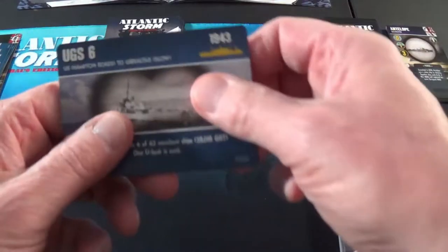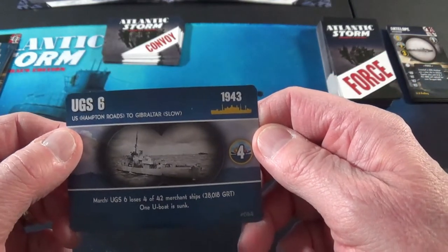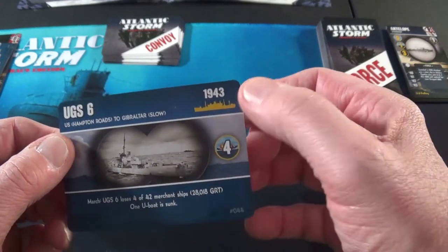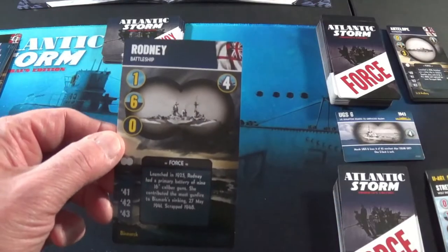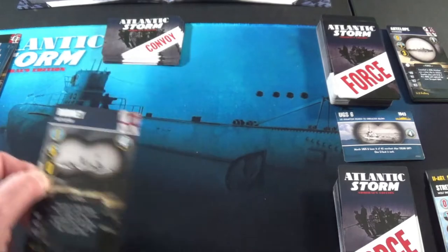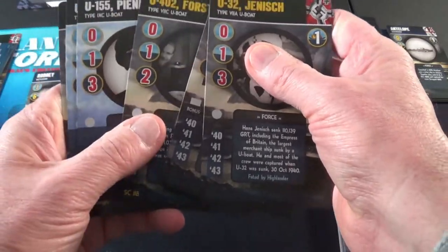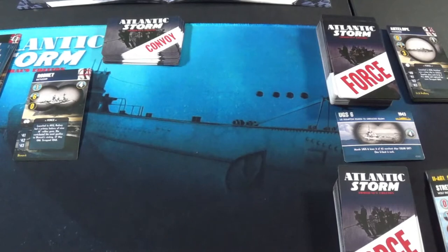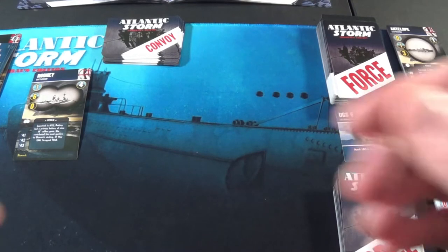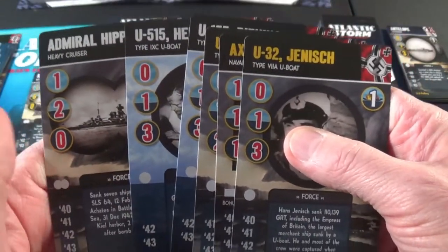Here we go. UGS6, Southampton — U.S. Hampton Roads to Gibraltar, 1943. It's a full, worth four. He gets the Rodney with a six. Let's see what I got — I've got two, two. I don't have any strength to go against that guy. He keeps drawing these heavy duty surface fleets and that's not what I'm built for.